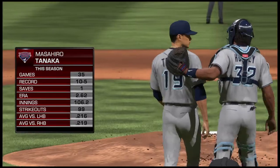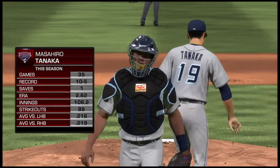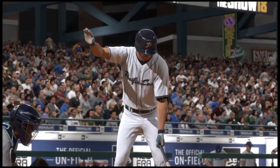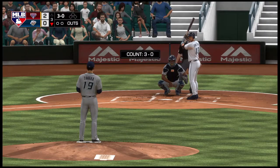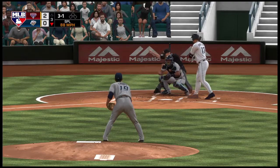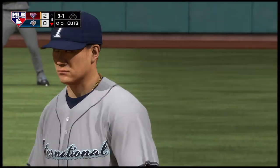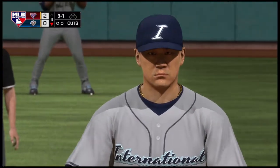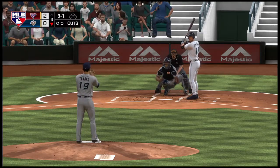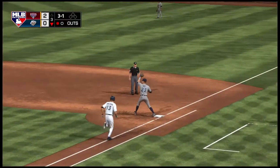Masahiro Tanaka takes the mound. Number 19, Masahiro Tanaka. Jason Armstrong will be the one to lead off against him. 3-0 pitch — he's in there for strike one. That's almost an unhittable pitch right there: the downward action of that nasty split-finger, add in the velocity in the high 80s — you ain't doing much with that. Hot shot on the ground to short — Newberry has it, and there's one away.